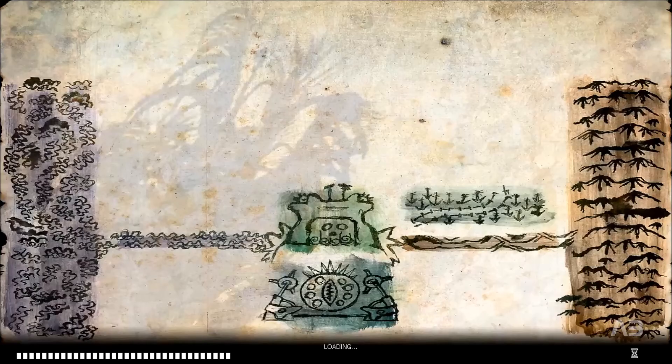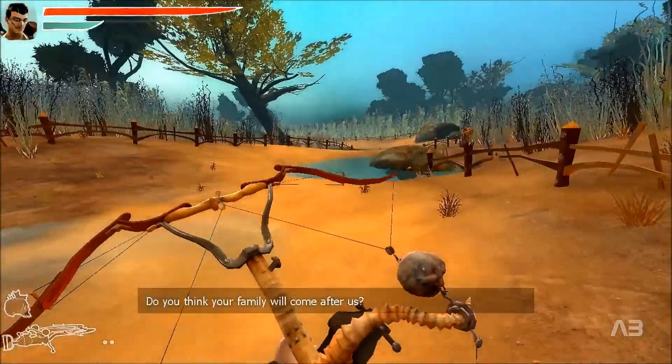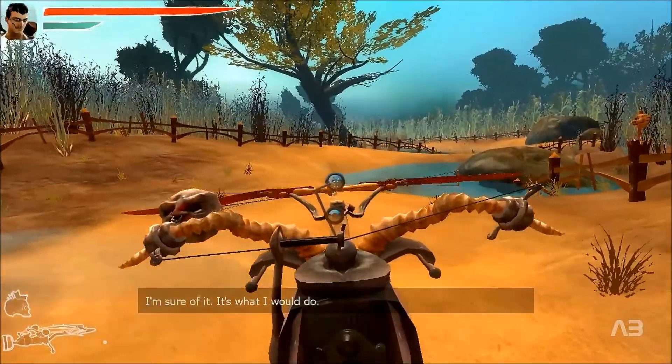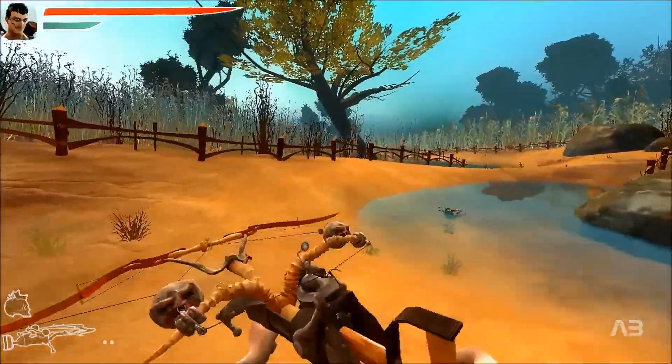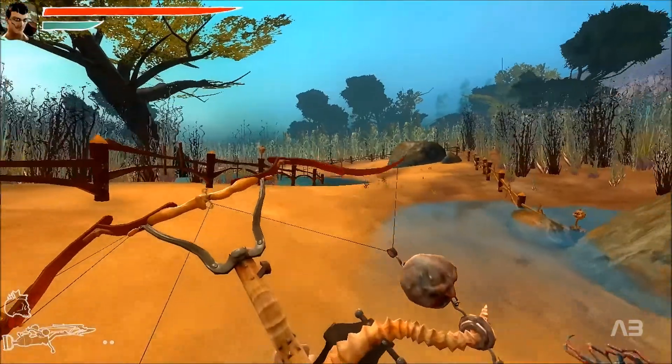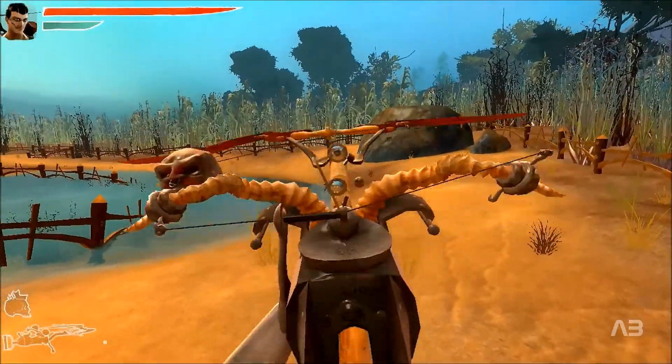Let's see the third chapter. In this level we have been given the chance to use a crossbow for the first time. This weapon is one of my favorites here in Zeno Clash and that's because it is very effective, very accurate, and it has a very short reloading time.